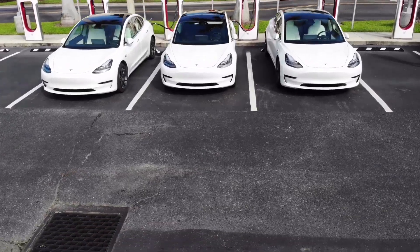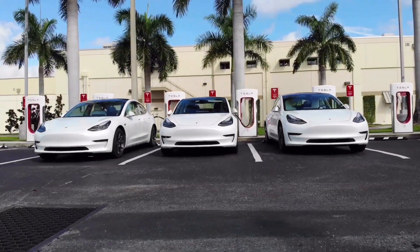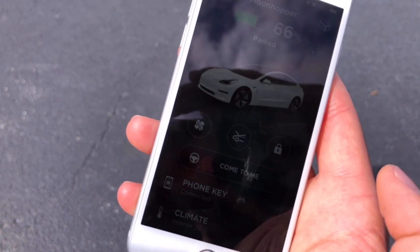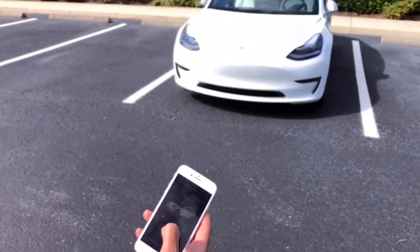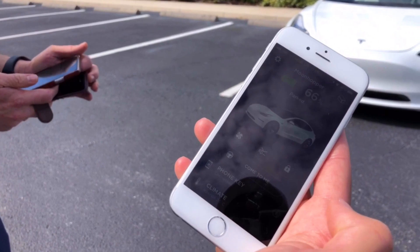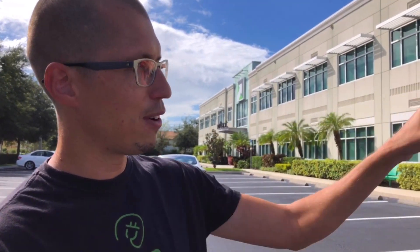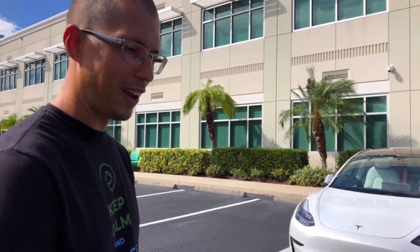Tell me about your new software update. Well, we can make the car come to us with Smart Summon. You have to have the full self-driving software. It's part of the full self-driving suite, and basically you can walk it along the street like a dog. Someone — E for Electric Alex — actually put a dog leash on it and made a cool little video walking his car like a dog.